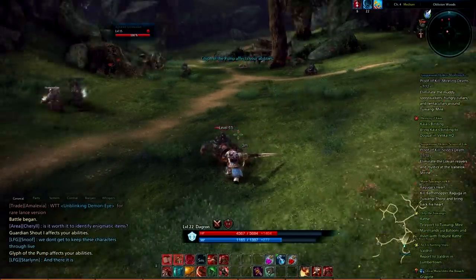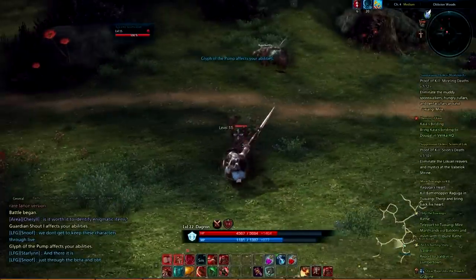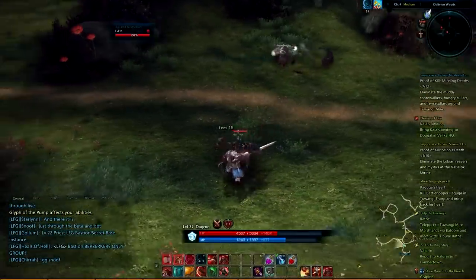If you remember, you have your combo attack bound to your left mouse button. You'll want to keep Stand Fast bound to your right mouse button.